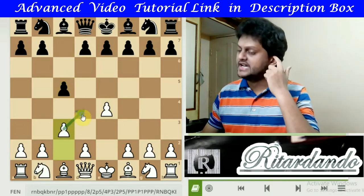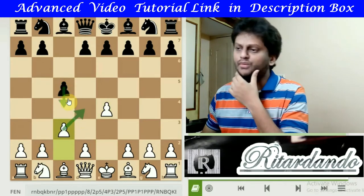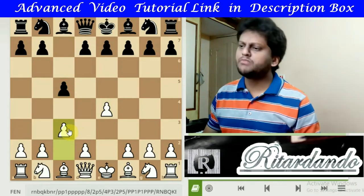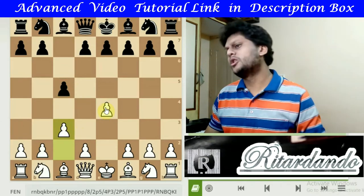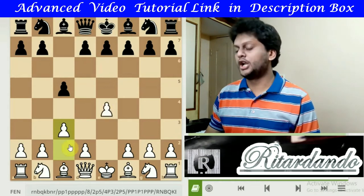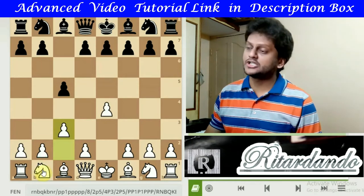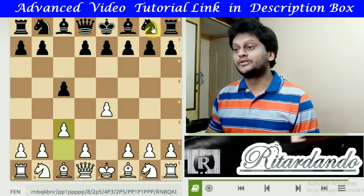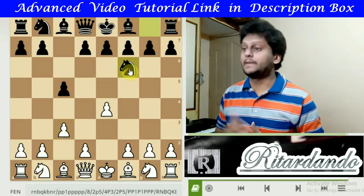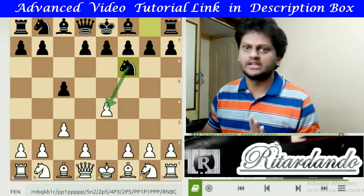However, c3's control of d4 is obstructed by this pawn. So this is how the c3 pawn is placed, but this pawn looks a little alone — it is not supported by any pawn because the Knight would normally support it, but now the Knight cannot come out. Taking this as an advantage, Black is opening the Knight so that it can threaten to capture that pawn.